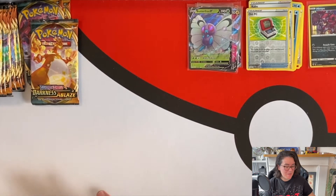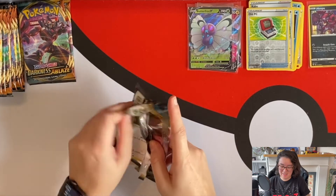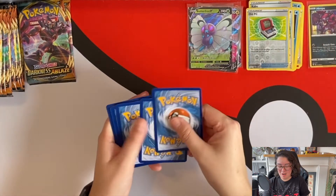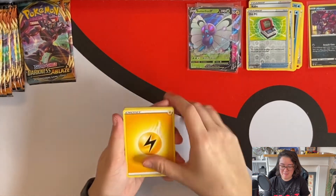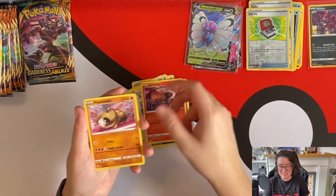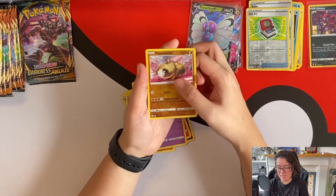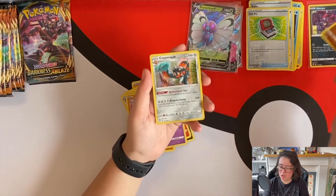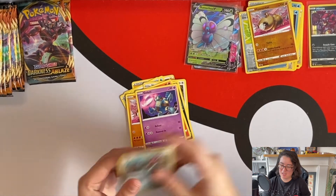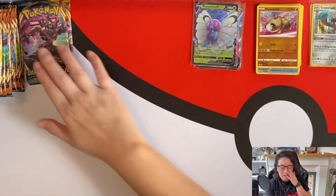We've already matched the number of hits we had with the other set, and we're gonna pass it now. If it's a full art, a V, or a VMAX, this is incredible — I'm so excited. Very good choice. A reverse Hippopotas and a holo Copperajah, which is absolutely acceptable because this set has already been way too crazy for these blisters.